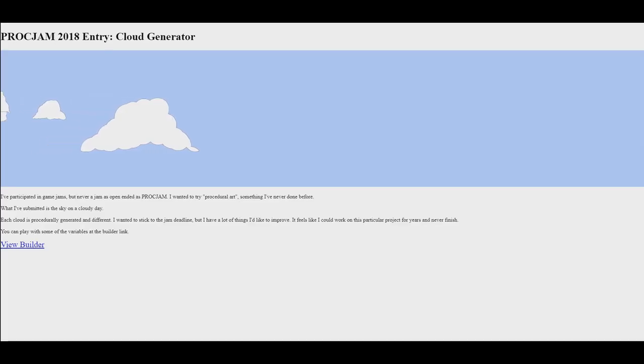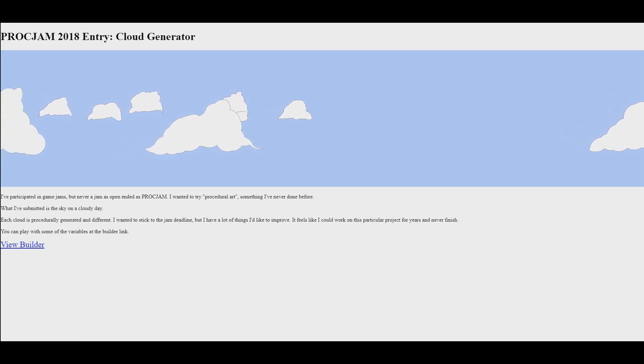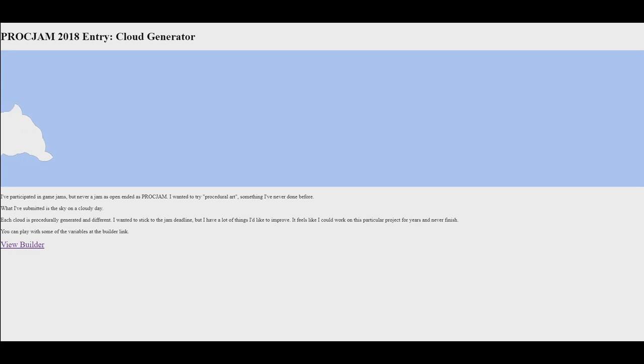We're checking out Cloud Generator. The creator says: 'I've participated in game jams but never one as open-ended as PROCJAM. I wanted to try procedural art, something I've never done before. What I've submitted is the sky on a cloudy day — each cloud is procedurally generated and different. I feel like I could work on this project for years and never finish.' In the builder, we can change the base radius, shape jitter, and watch them appear in animation. I quite like the look of all these clouds — clouds are so weird and random in the sky.